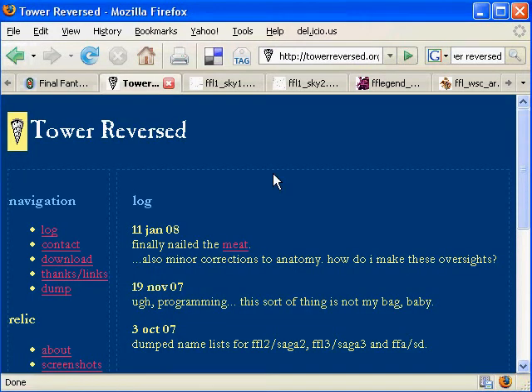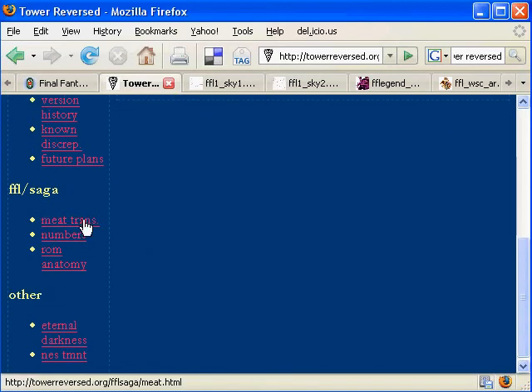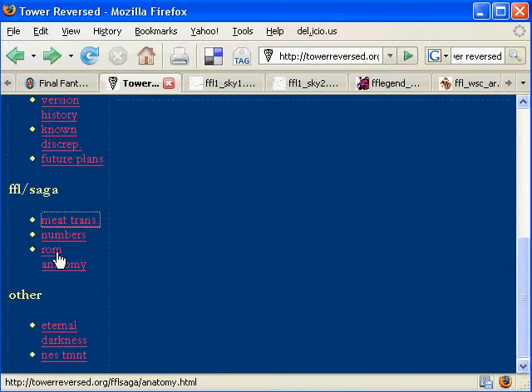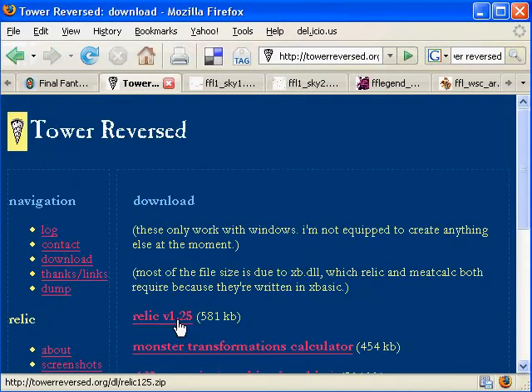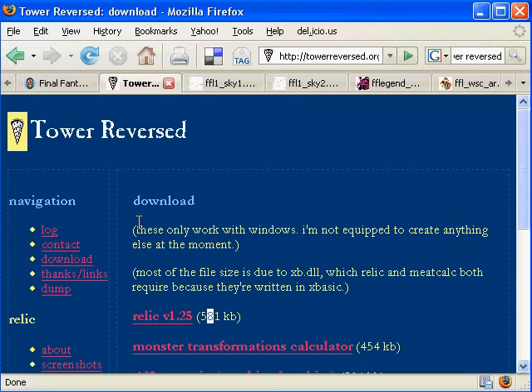Here we have The Tower Reversed, a site by Sarcoma, who did a very excellent and elegant job of dumping the ROM and figuring out every single thing that goes on in the game. There's Monster Transformations and the actual breakdown of the ROM — where things are and why. He also wrote a program called Relic, which is a battle simulator. I haven't used the most recent version, but it's very good. It has a couple of fixes — like confusion is supposed to work instead of being a bug.